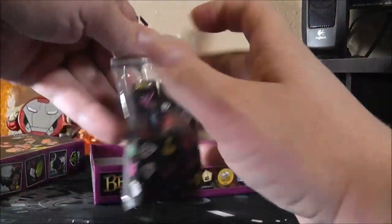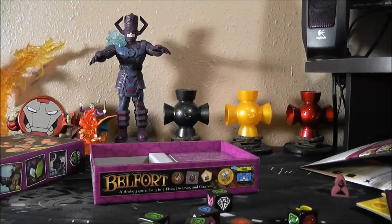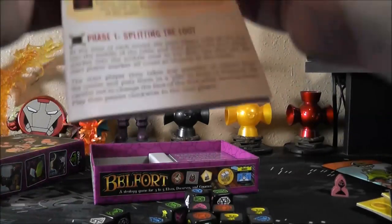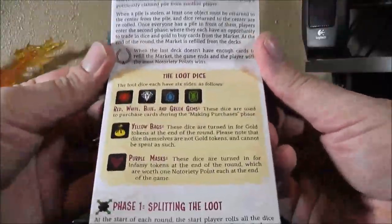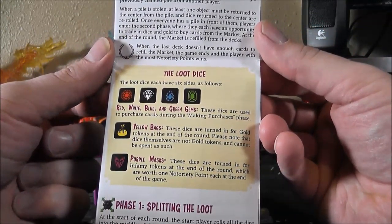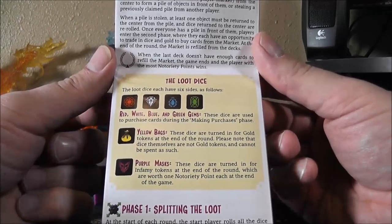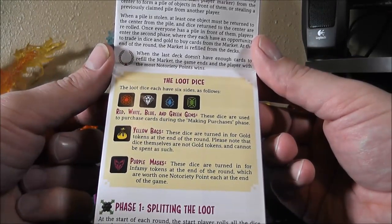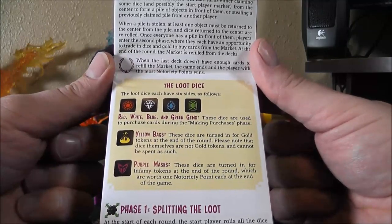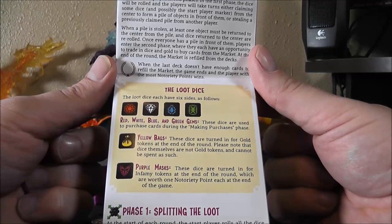We've got a bunch of dice here. It's kind of a random game where you roll and have to make certain patterns, I think. The loot dice each have six sides: red, white, blue, and green gems — used to purchase cards during the making purchases phase. Yellow bags — these dice are turned in for gold tokens at the end of the round; note that the dice themselves are not gold tokens and cannot be spent as such. And purple masks — these dice are turned in for infamy tokens at the end of the round, which are worth one notoriety point each at the end of the game.